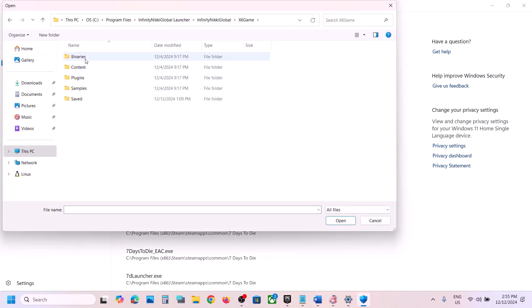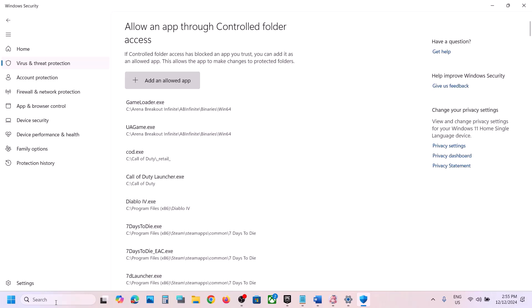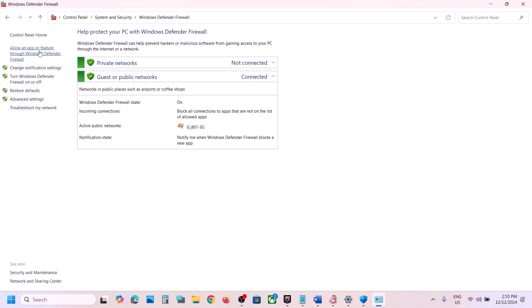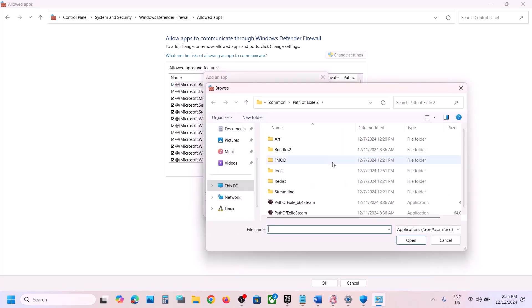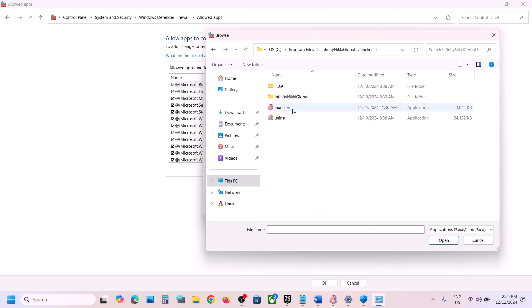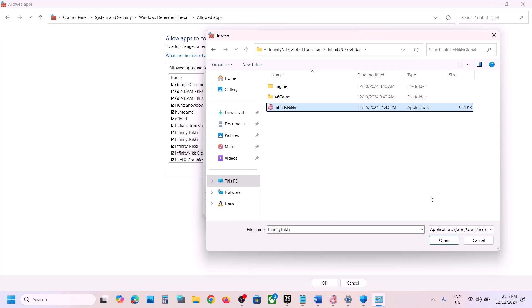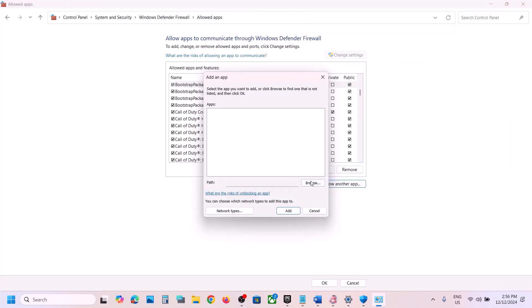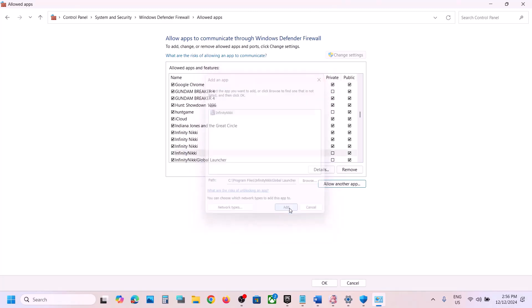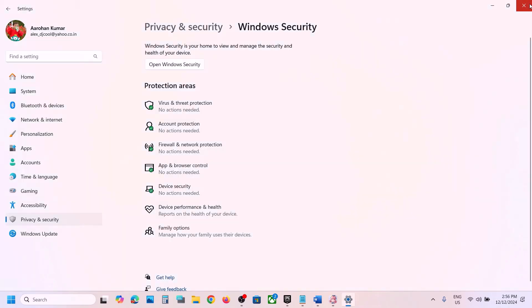Select the game exe file and click Open. Also browse to X6 Game > Binaries > Win64 and select that exe file too. Then open Control Panel, go to System and Security > Windows Defender Firewall, click Allow an App or Feature Through Windows Defender Firewall, click Change Settings, then Allow Another App, browse to the game folder, and add all relevant exe files including the one in Binaries > Win64.